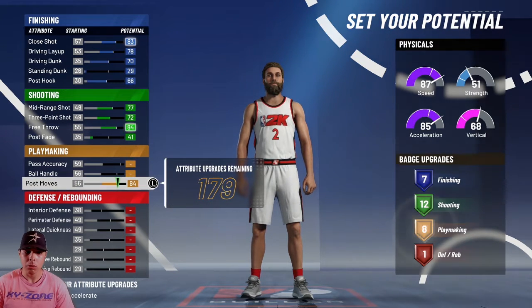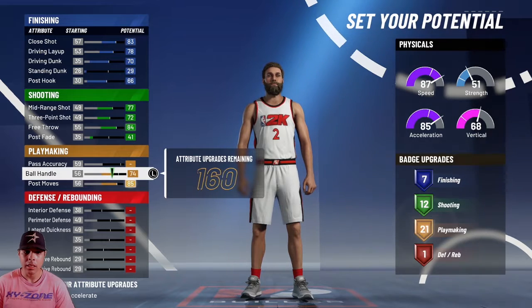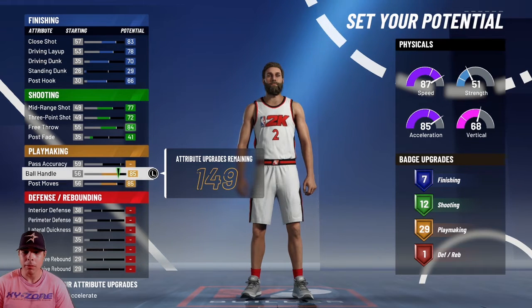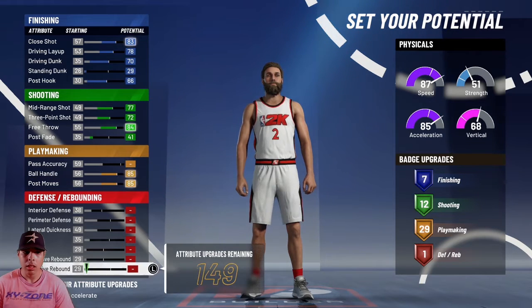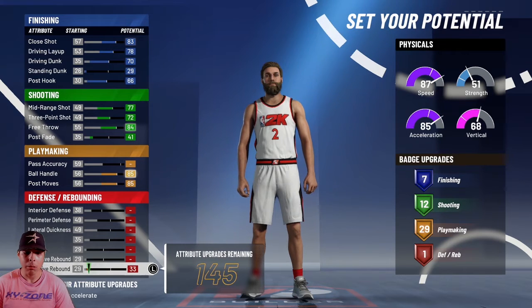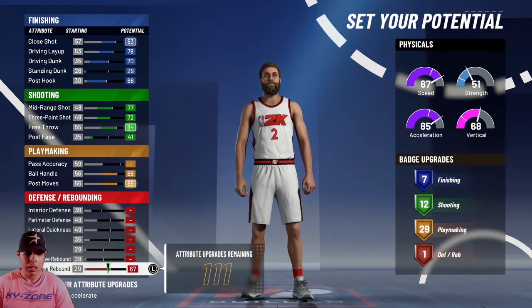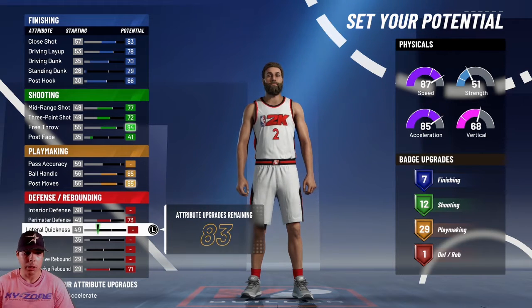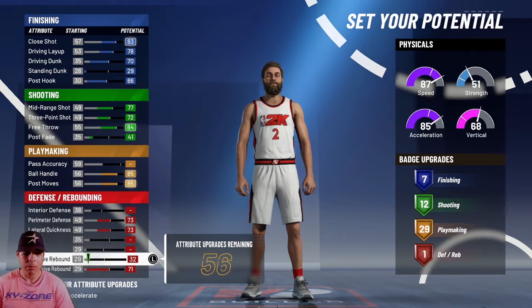I like to max out post moves with this build. You already get 29 playmaking badges when you max out ball handling and post moves. Then I want to max out defensive rebounding of course, and then perimeter and lateral quickness. You can also do offensive rebounding if you want — it's not that big of a key.